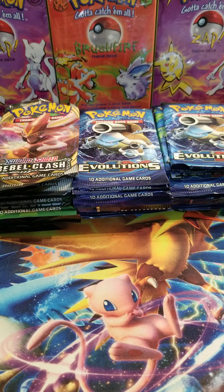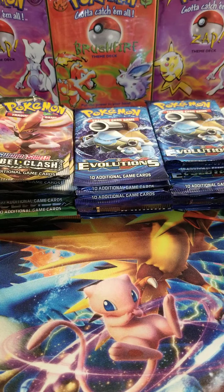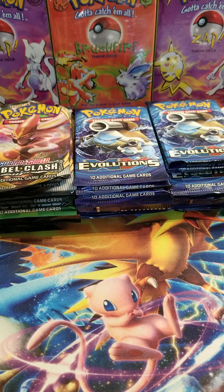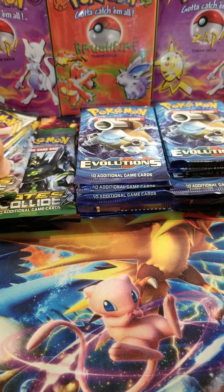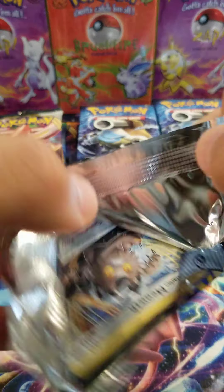Hey, what's up guys, this is burrito760 and tonight we're gonna open some Pokemon booster packs. Tonight's gonna be pretty fun - we're gonna open a few random booster packs, we got half a box of evolutions, and then we're gonna finish it off with a vintage booster pack. I'm gonna keep that surprise towards the very end. We have two Rebel Clash, two Sun and Moon, two Fates Collide, and two Darkness Ablaze.